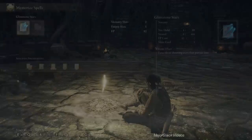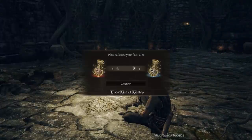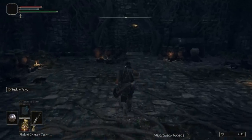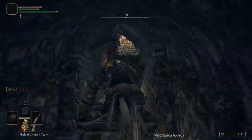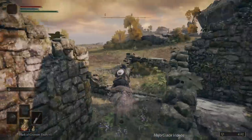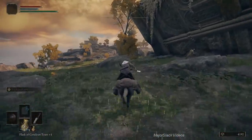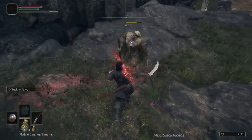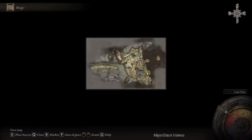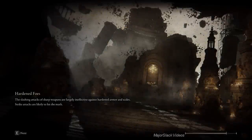Talk to Sellen, jam through her dialogue, and she's going to offer you some spells for sale. Buy the Glintstone Stars. Why? Because this is the easiest way to kill Bloody Finger Nerijus. He's going to give up the Reduvia Blood Dagger — the key to this build. Head up into this field where this guy always gives up a Glintstone Staff — guaranteed drop. So there's your Glintstone Staff. You've got Intelligence up to 12 and the Glintstone Stars — now you can kill Bloody Finger Nerijus easily.